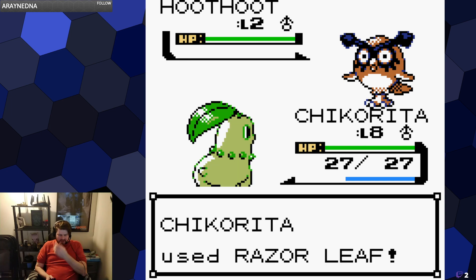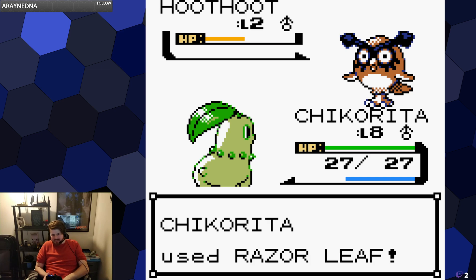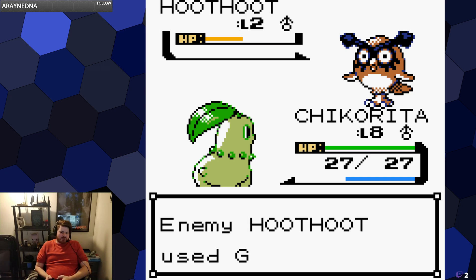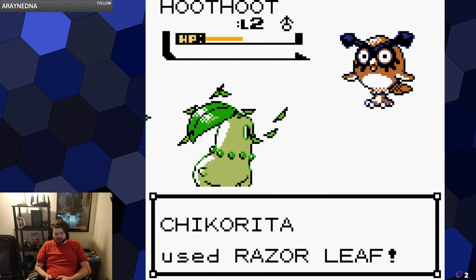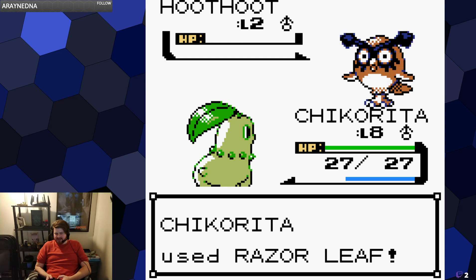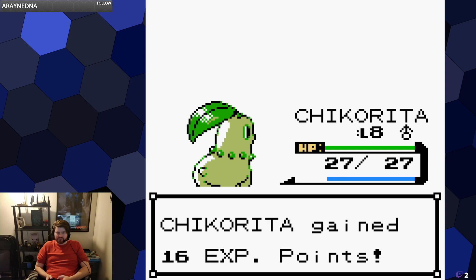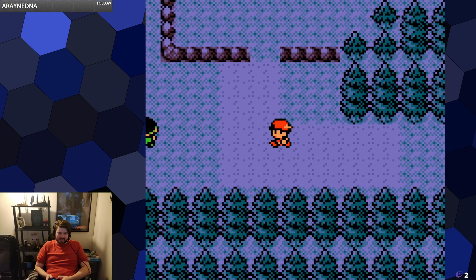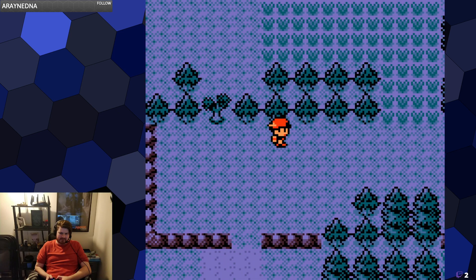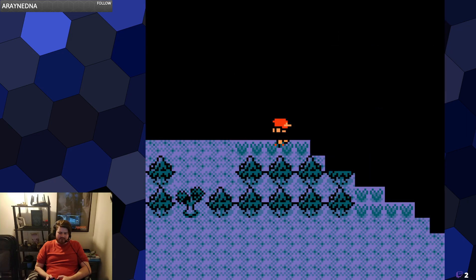So the big question is: Sprout Tower is usually pretty easy for me because I always pick Cyndaquil, but since this is my first run with Chikorita, do I want to just brute force it with Tackle and let Chikorita get overleveled for the first gym, or do I want to mix up my strategy and catch a new teammate early and not lean on my starter for the first gym or two? It might be kind of fun to force myself to take a different course of action.